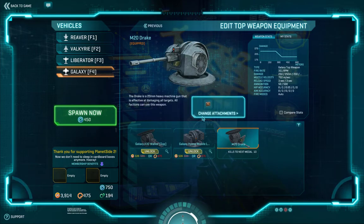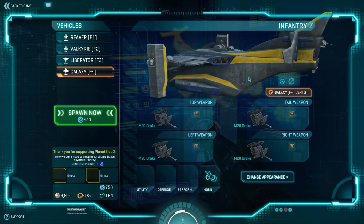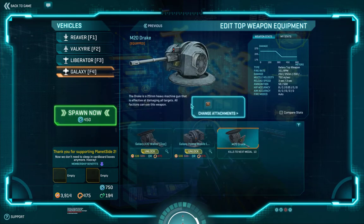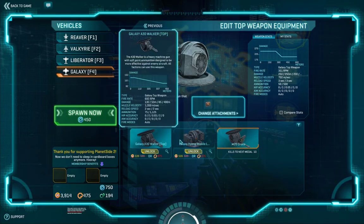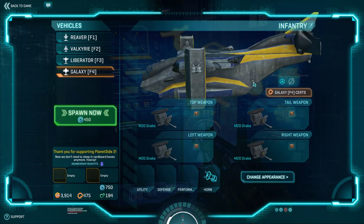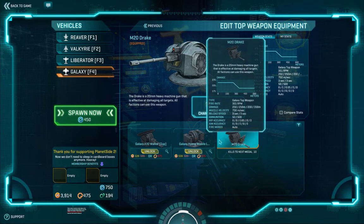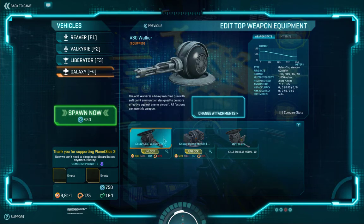We have the different weapons on the Galaxy — you've got the ones on either wing, the one in the center, and the one in the back. The top weapon, because it's on top, is mostly used for anti-air. I would primarily go with the Walker or the Hyena up top. Some people are able to fly aircraft upside down — that's good for an attack Galaxy, because that way you can use the top gun as well. If people aren't the best shots, the Hyena is the way to go. If they're decent shots, then go with the Walker.